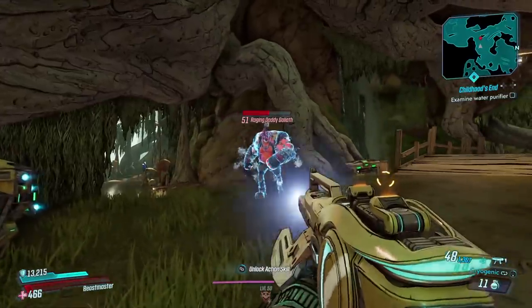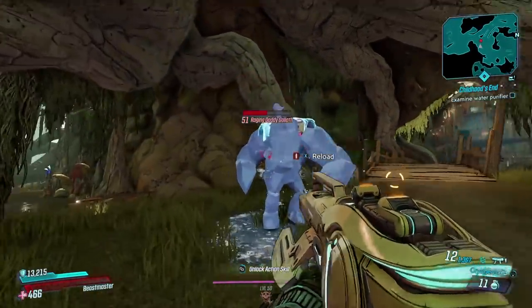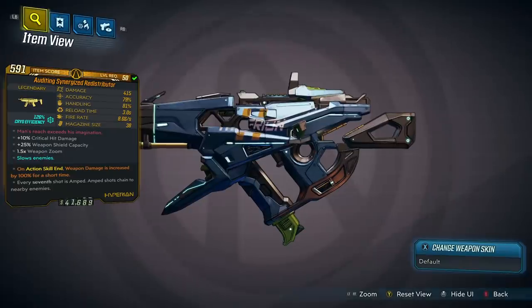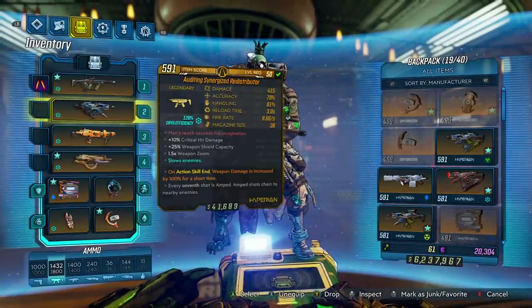Even while not frozen, cryo still provides nice crowd control because enemies aren't attacking or firing as frequently. However, the ultimate goal with cryo is to freeze as many enemies as possible, and we do this by increasing our cryo efficiency. The higher your cryo efficiency, the less cryo damage you need to inflict on the enemy to freeze them. The cryo efficiency of your weapon can be found on the item card. For the most part, with some exceptions, each weapon type has a different cryo efficiency.